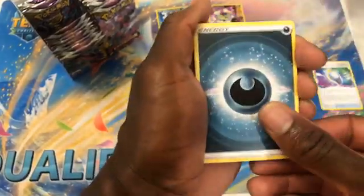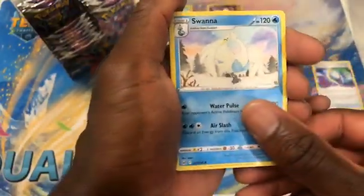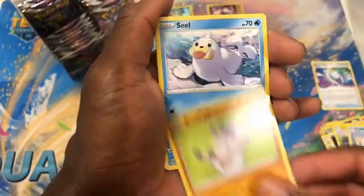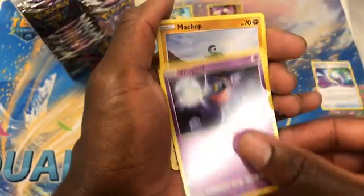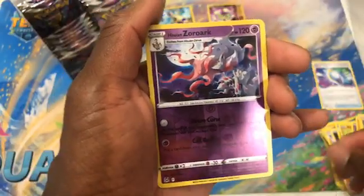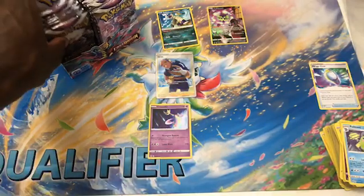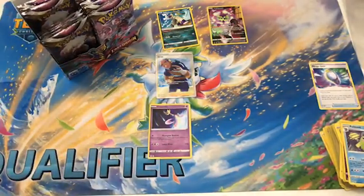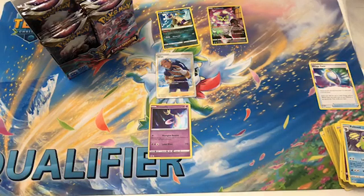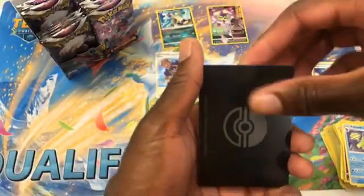Pack seven: Dark Energy, Six, Sliggoo, Electric, Swanna, Rockruff, Seel, Shuppet, Machop, Pikachu. Reverse Zoroark into Politoed. Into the first half on the left side — a lot of cool Trainer Galleries. Hopefully get some more, at least for these white coat packs.